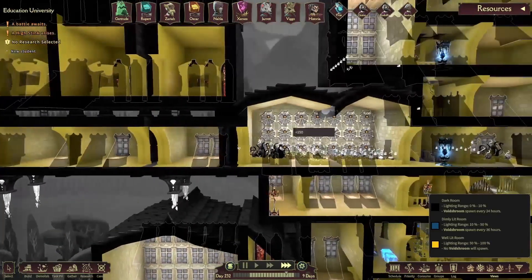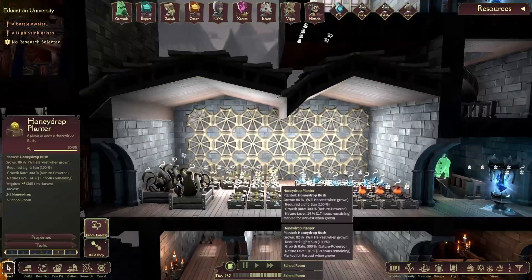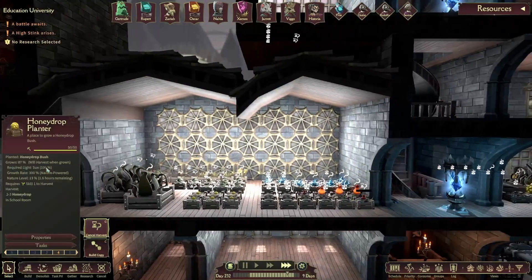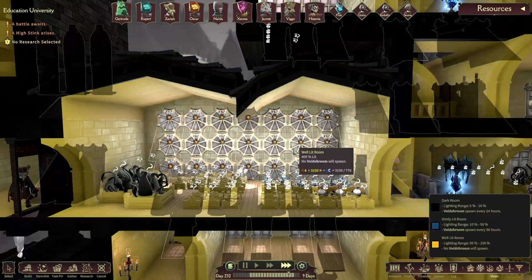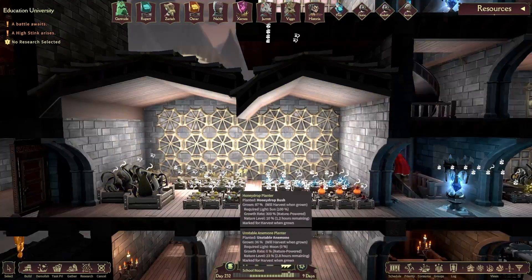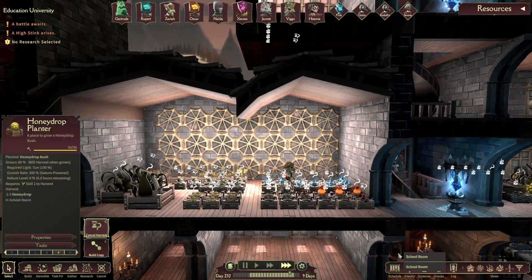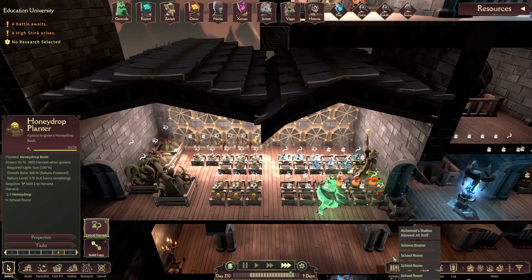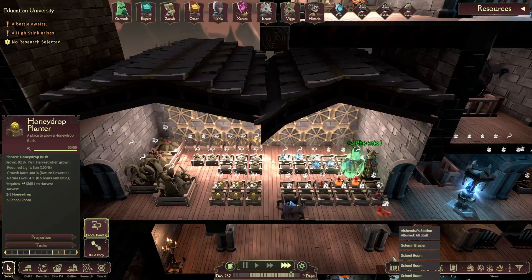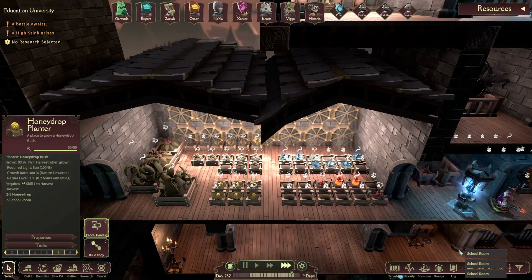Speaking of growing in the light, one of the changes they made was changing how plants grown indoors are treated with light. They now only get a 100% bonus for light rather than — you could go up crazy high like 400%. I think that's fine. To be honest, I haven't noticed a crazy change in how fast things are growing. I've got a lot of resources on this playthrough, so I don't know.